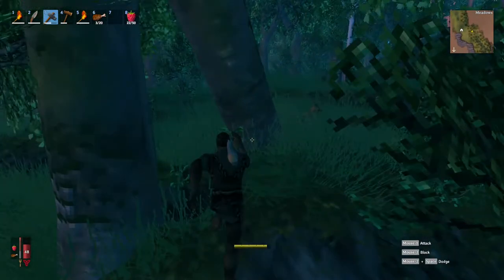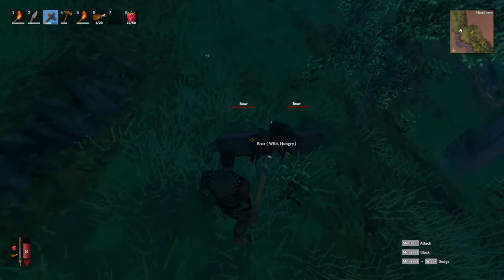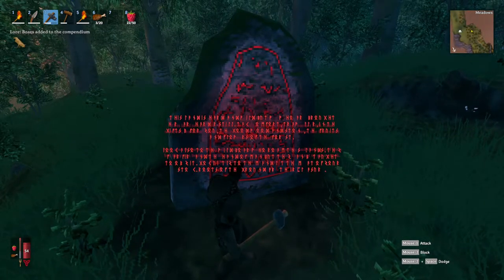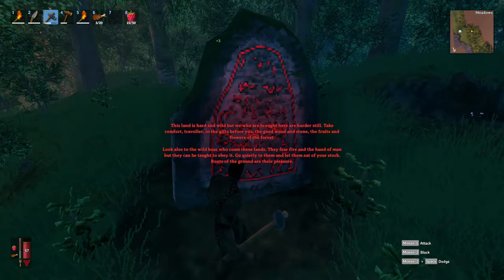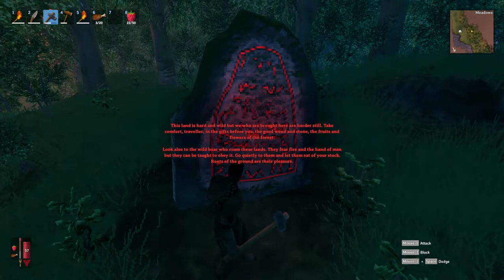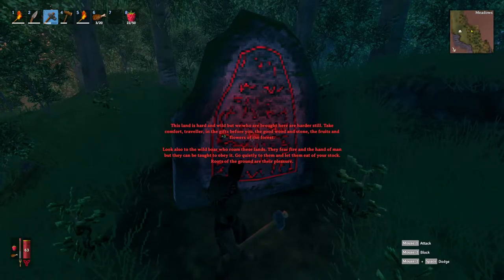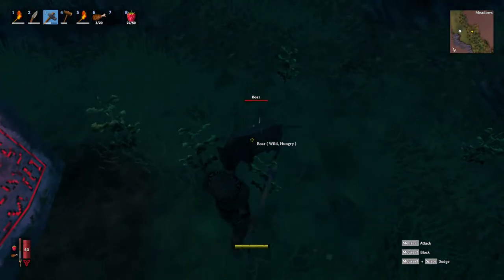Some boars. There we go. What does this runestone say? This is the one I was talking about in the previous episode: 'This land is hard and wild but we who are brought here are harder still. Take comfort traveler in the gifts before you — the good wood and stone, the fruits and flowers of the forest. Look also to the wild boar who roam these lands. They fear fire and the hand of man, but they can be taught to obey it. Go quietly to them and let them eat of your stock. Roots of the ground are their pleasure.' So that's letting us know that boar can be tamed using roots of the ground.